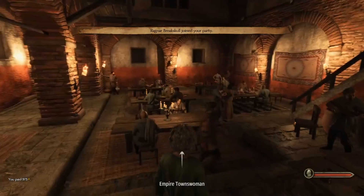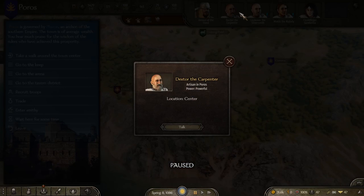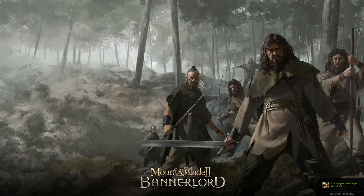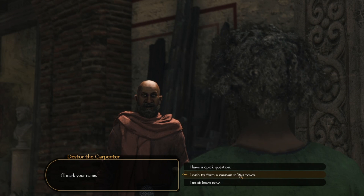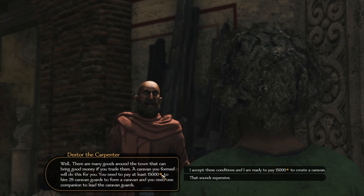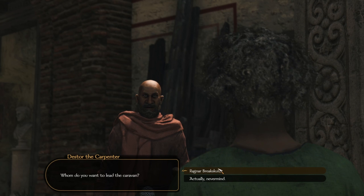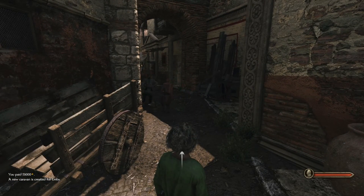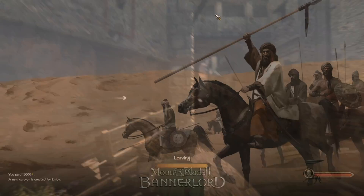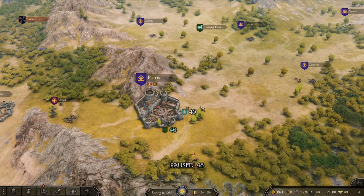So I'm going to pay Ragnar Breakskull to join my party and you're going to want to have maybe no one else in your party. I'll talk to the carpenter — it says 'I wish to form a caravan in this town.' It costs 15,000 to hire 29 caravan guards. I accept those conditions and choose Ragnar Breakskull. After about four days you start making profits. It is spring 8th, and when I see Ragnar is making me money, I will come back to you.